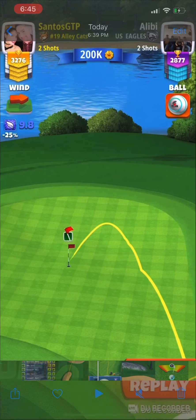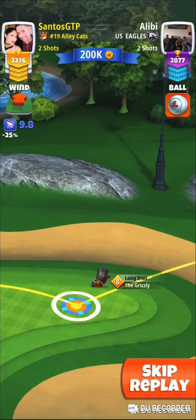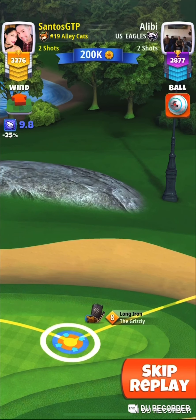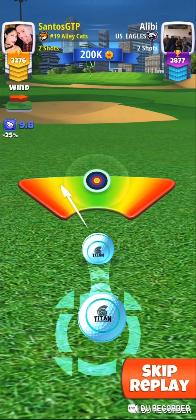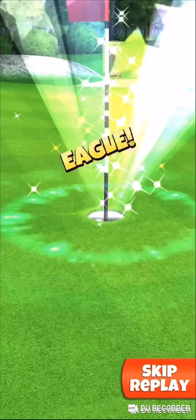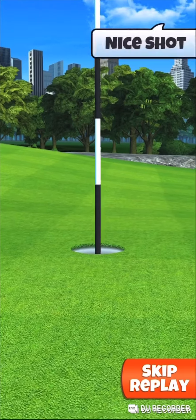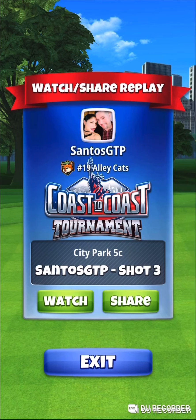After that, we go with minimum club — this time with no elevation, just minimum distance with no elevation. With the Grizzly, adjust your rings, no curl, nothing — just hit it perfect. It's going to come out a little bit hot, but we're trying to go up on that slope and then come down. It depends on how you want to do the shot, but that's how I did mine. I hope this helps — good luck, take care, leave a thumbs up and subscribe!